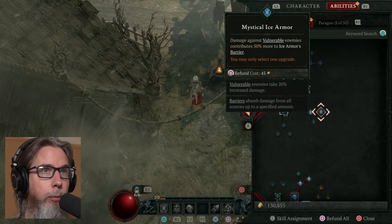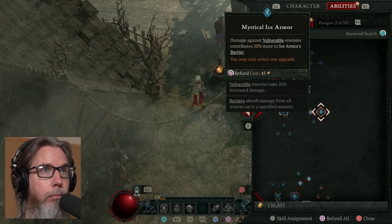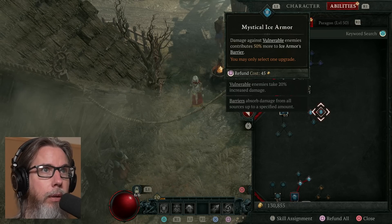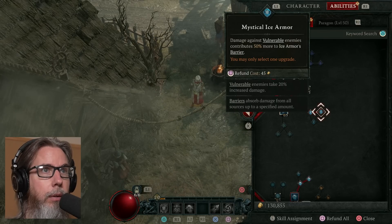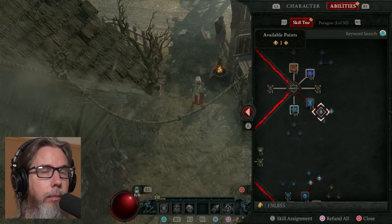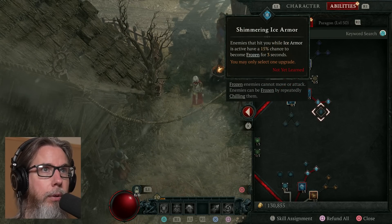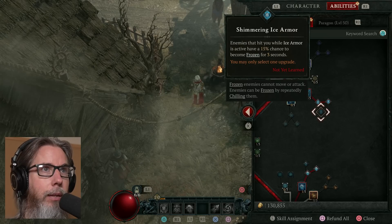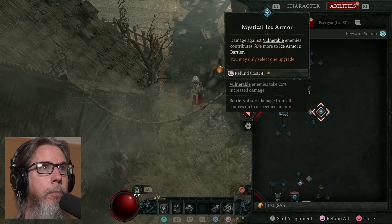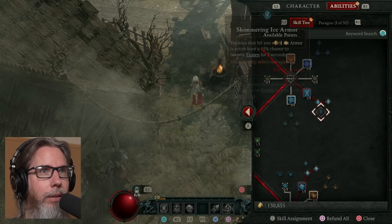I also chose Mystical Ice Armor — damage against vulnerable enemies contributes a percentage more to Ice Armor's barrier. So damage against vulnerable enemies keeps the ice armor protection up. I could have chosen Shimmering Ice Armor where there is a chance that enemies become frozen, but I'd rather have a guaranteed thing than a small chance.